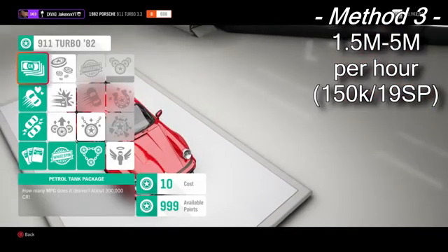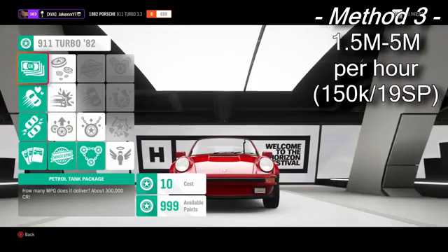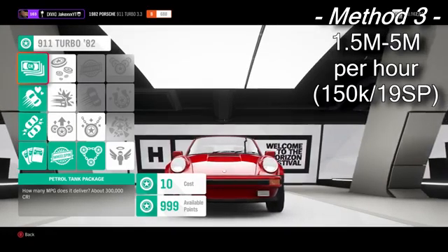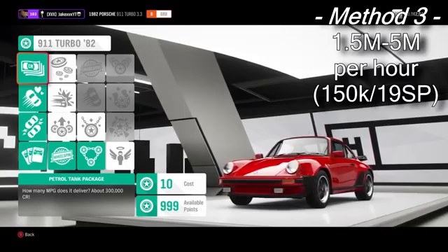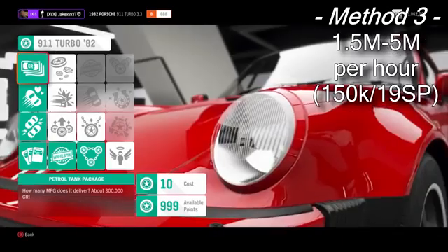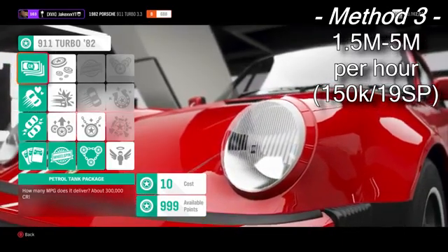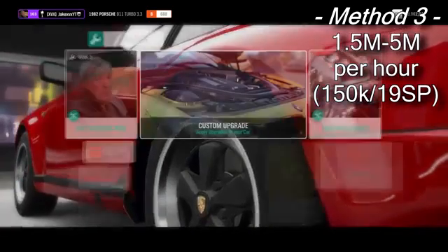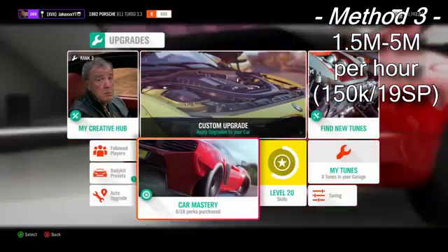If you have 190 skill points, you will make 1.5 million credits instantly — and this could take you just 10 minutes. Depending on how many skill points you have to start with, you can make between 1.5 million and 5 million credits an hour with this method. And this isn't the only car you can do this with.